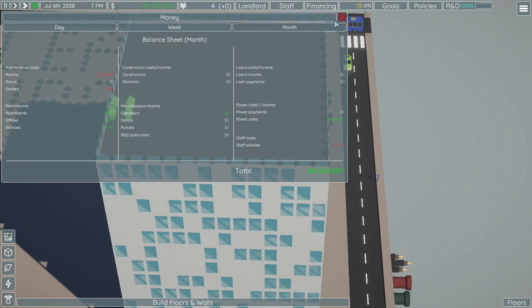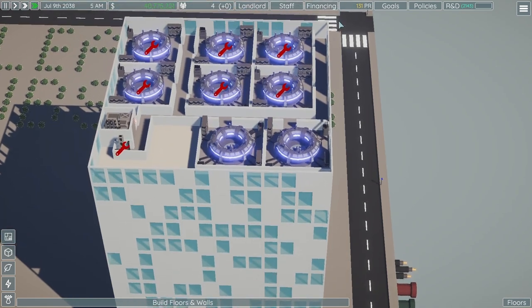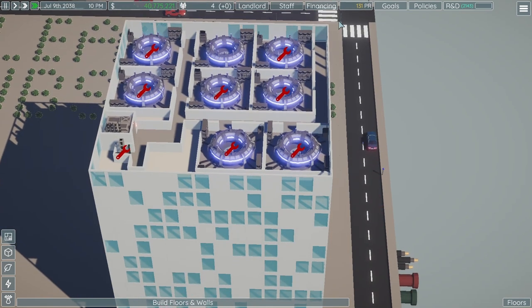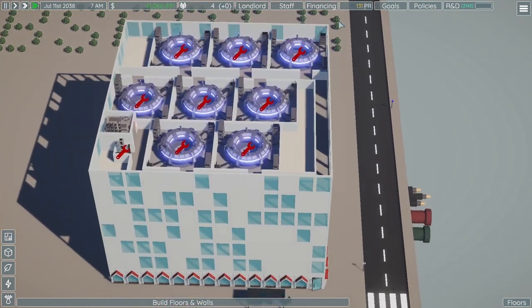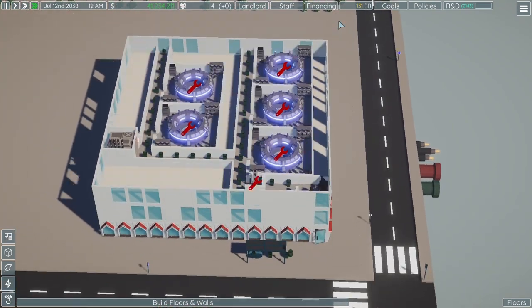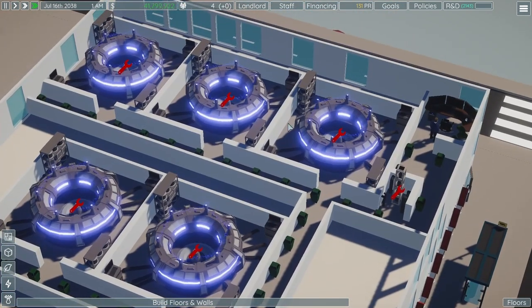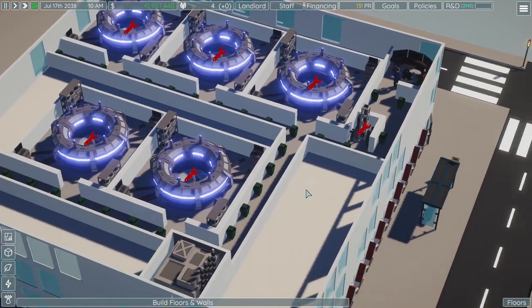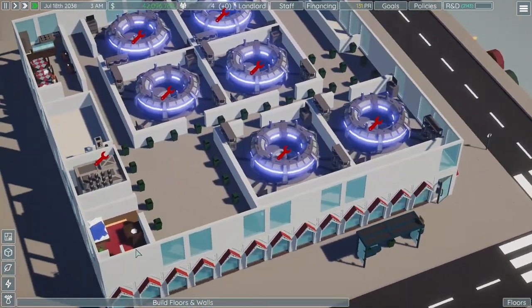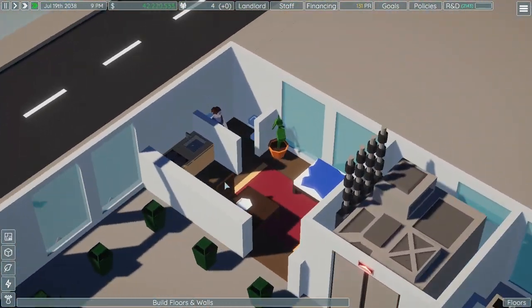I think I'm finally done with this run. I currently have 40 million dollars and I'm making about 4.5 million a month. Let's look at what I've done: every one of these floors has about seven or eight nuclear reactors. I have no customers, no services, no apartments, nothing at all. This one guy seems perfectly fine working right in the middle of all these nuclear reactors, and I still have a little apartment resident — she looks really angry but she's still here.